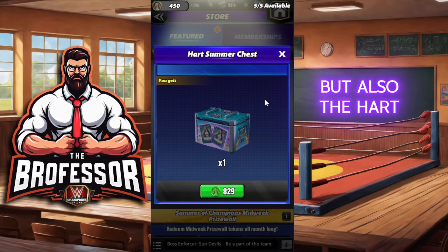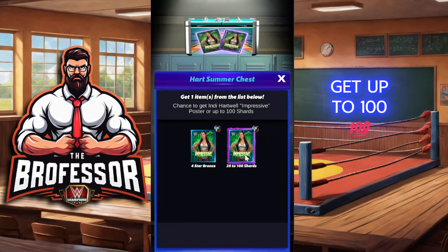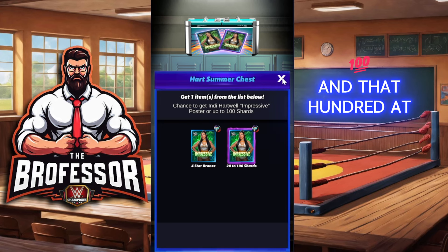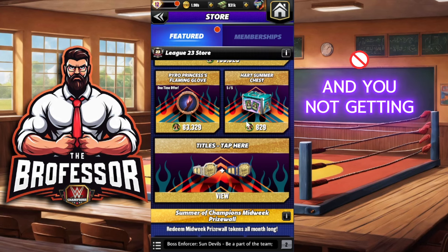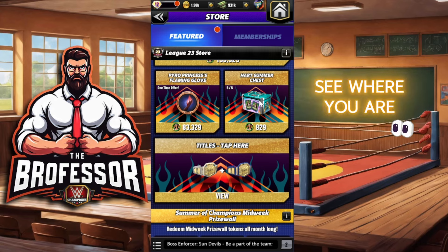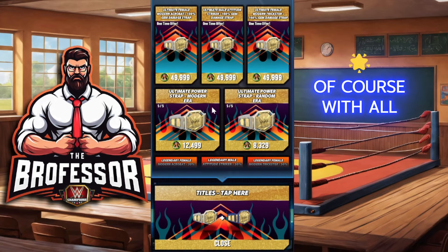These are the first two things you should really look for on this prize wall. The 2A/2B picks are going to be the titles, but also the Heart Summer Chest. These chests, which you get throughout the entire month, have a chance of getting Indie but you can also get up to 100 shards per chest. You can get five of these, so that's 100 at minimum or 500 at maximum across the five chests — and that might be the difference between you getting Indie Heart Well and you not. That's why I say wait until the end of the month and see where you are shard-wise.